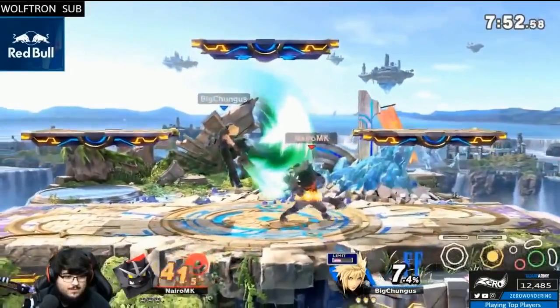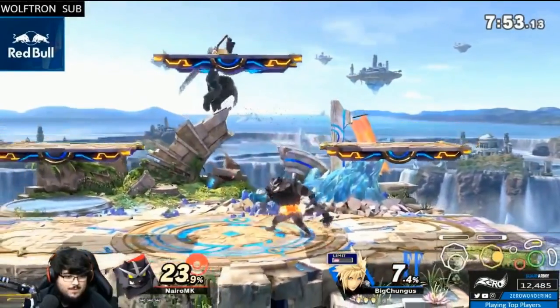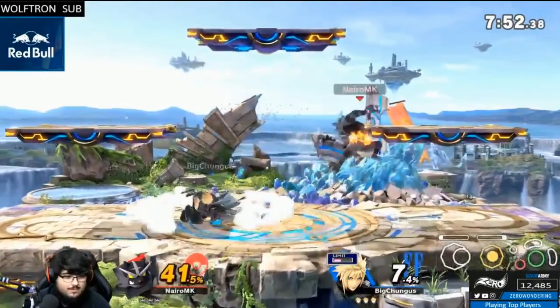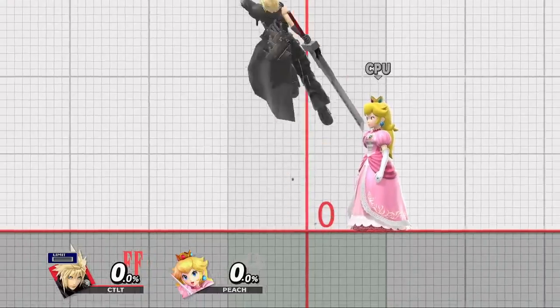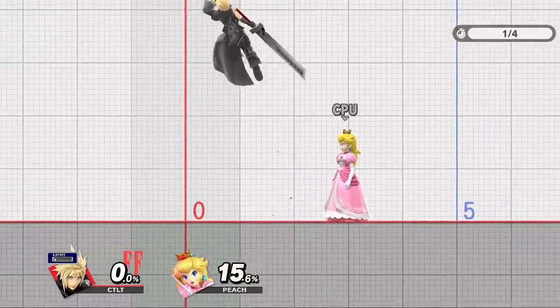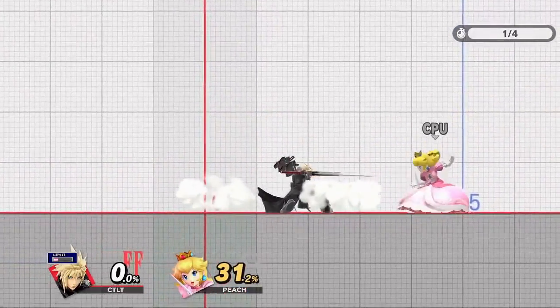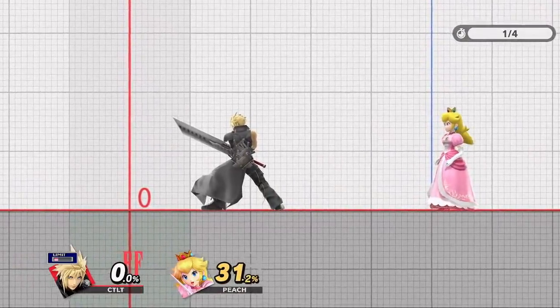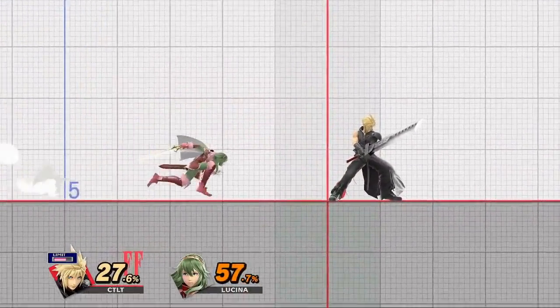The second concept is very similar to the first, but does allow you to initiate your jump close to your opponent. As you'll be jumping in a dangerous position, this method is best used when your opponent is already shielding or you know they're scared. For the ascent of your jump, usually a full hop, hold away from your opponent, but only enough so that you can still drift back towards them on your way down to swing your aerial. Like in the first concept, this retreating jump allows you to mitigate risk during your ascent, and gives you more time to react if your opponent does something.